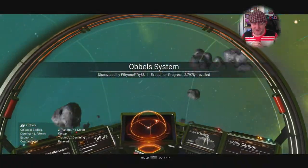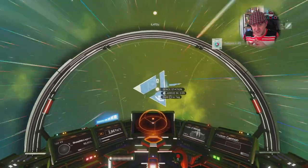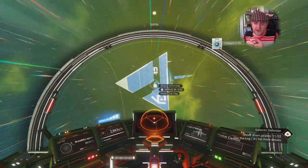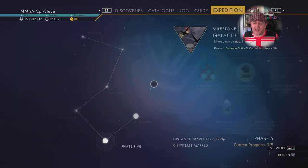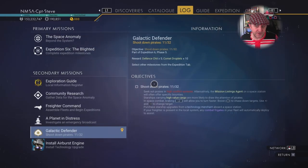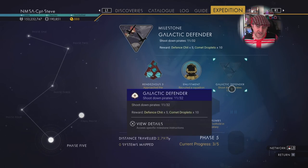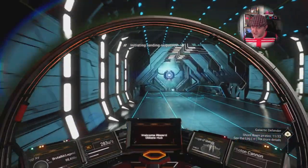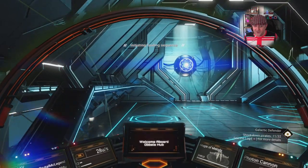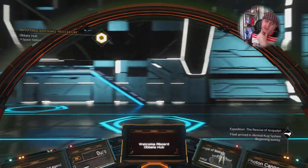I found myself going from station to station, thinking quite carefully about what I upgraded and when — with my S-class moduling and spending of nanites. It was quite intense when it came to the battles, be that on planet surfaces with the sentinels or in space with the pirates. There was quite a lot of combat inside this expedition, which I really enjoyed.